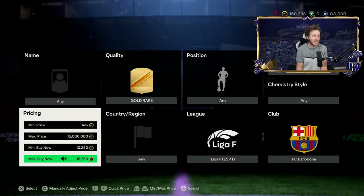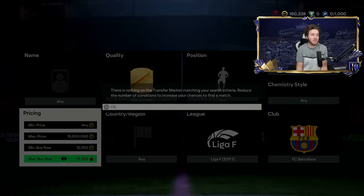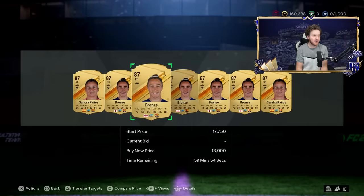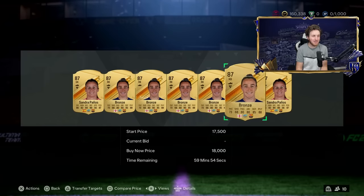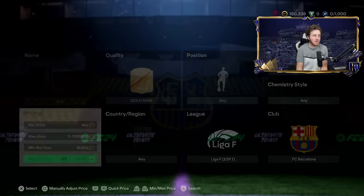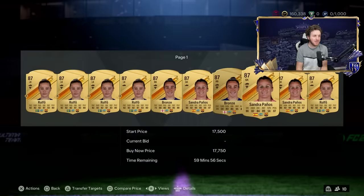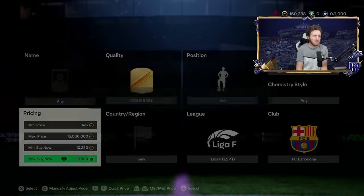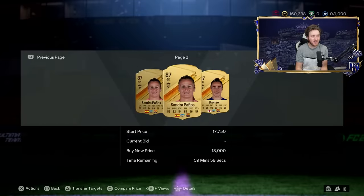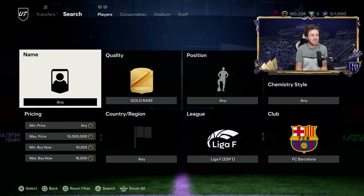Eventually you'll get some really good and very profitable players. Players like Sandra Panos and Lucy Bronze appear in this filter. Check the cheapest buy now on the market — it's actually about 19K, maybe even more. When there's a big SBC that comes out, this filter is insane.